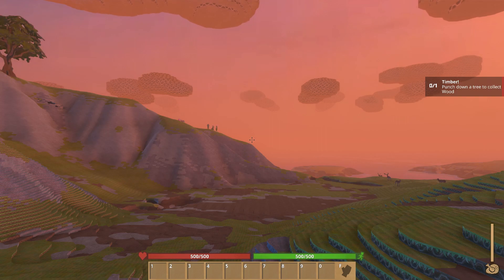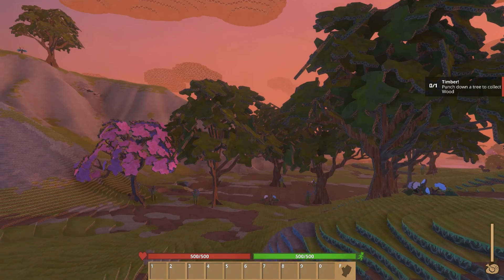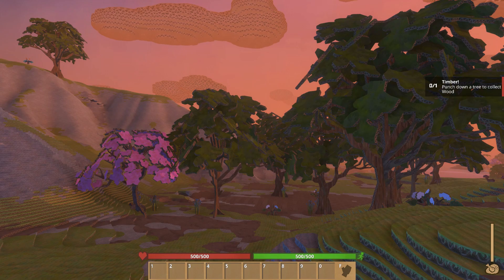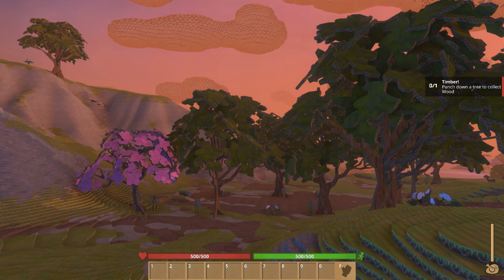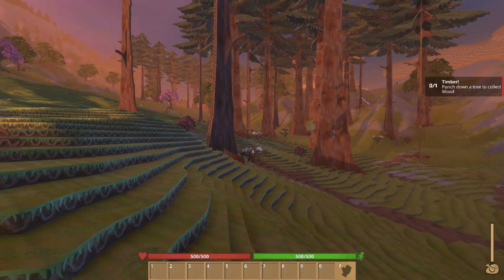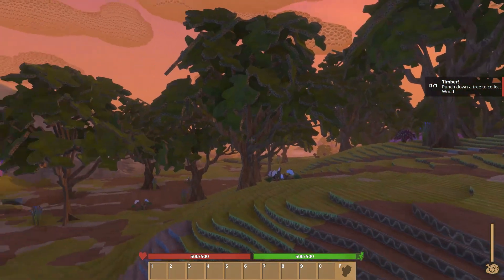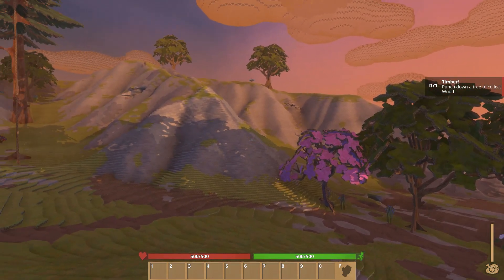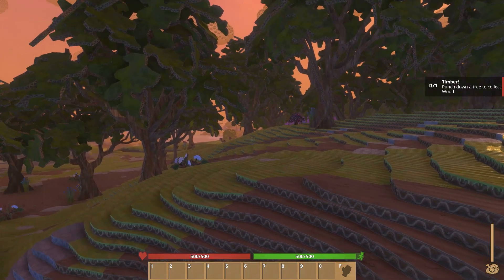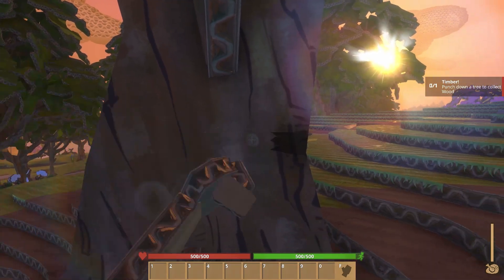Alright, so you start out like this — nothing in your hotbar. You'll notice there's a dialogue box up towards the upper right-hand screen. It says 'Timber' — we need to punch down a tree to collect wood. The worlds look like a random spawn; they are different. This one is really nice, a lot nicer than where I started out before. I started out more on the desert beachy area. So we need to knock some wood down here first of all.